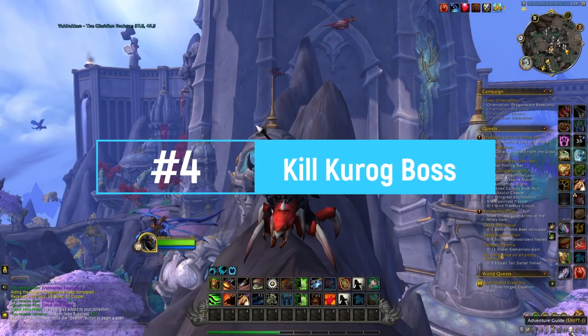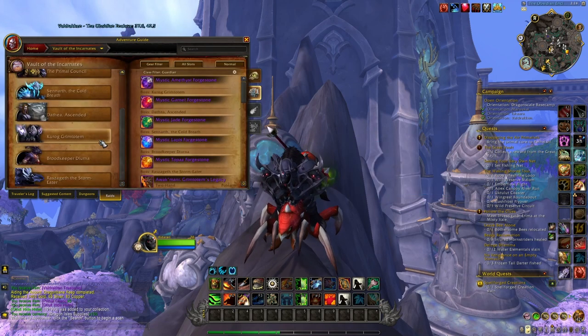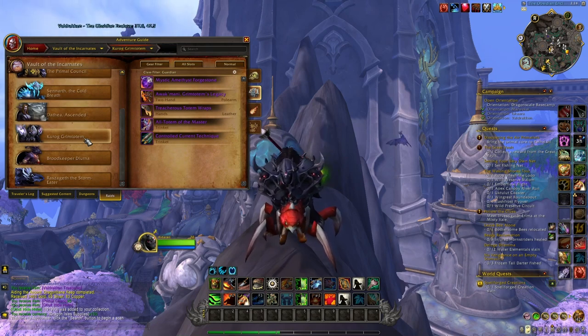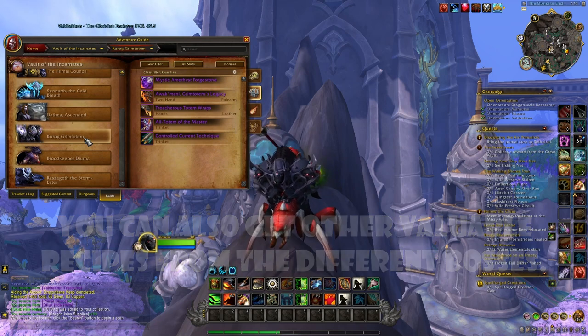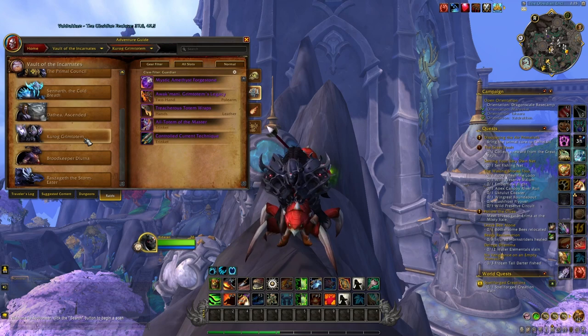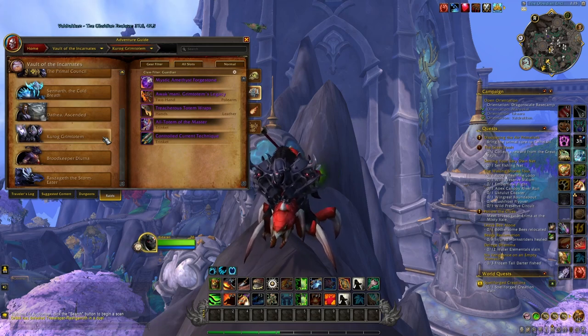Next is the new raid, Vault of the Incarnates, and there is one boss in particular you want to kill every week on all your characters: Kurog Grim Totem. When you kill him you have a chance at getting a rare formula to craft the Illusion: Primal Mastery, which can sell on the auction house for 300,000–400,000 gold or more. You don't need enchanting for it to drop, and you can do it on all difficulties, so try to kill Kurog every week.